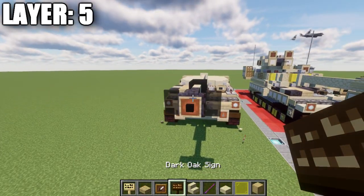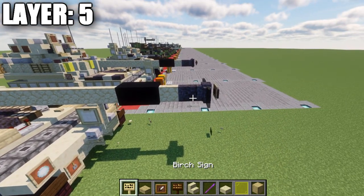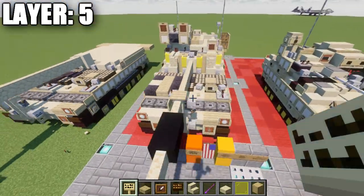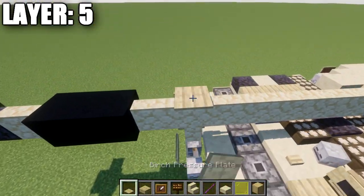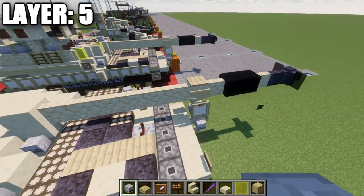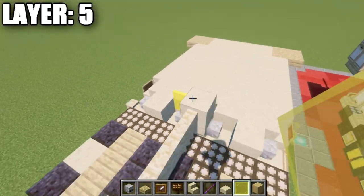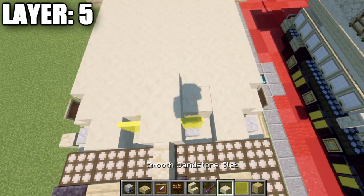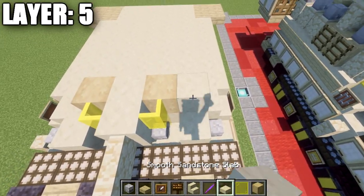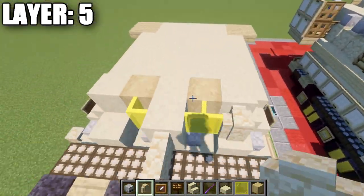On Java, also place a dark oak wood sign on the side of the wall to cover the item frame and create a better blend. Place a birch wood sign on the side of the wall, a birch pressure plate on top, and a skeleton skull to the left side of the wall for the stabilizer. Then place yellow stained glass panes to both sides, a smooth sandstone block in the center, and stripped birch wood blocks to both sides, followed by smooth sandstone blocks to both sides and a sandstone wall coming off those blocks.